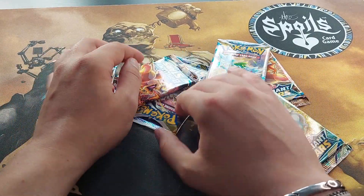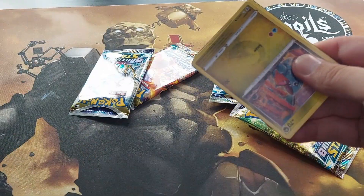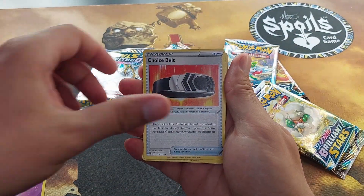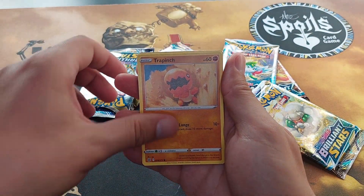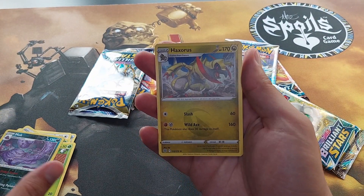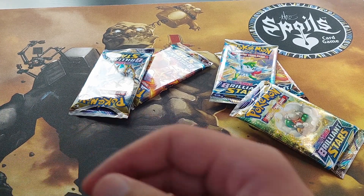Mixing them up — I'm gonna take this pack. Bing, bang, boom. Po-card. Four to the front: Psychic Energy, Choice Belt, Vibrava, Staravia, Gible, Croagunk, Exeggcute, Starly, Shroomish, Reverse Holo Muk. And... a Haxorus — normal rare. Dark Energy. There's no way we were having that streak of luck.